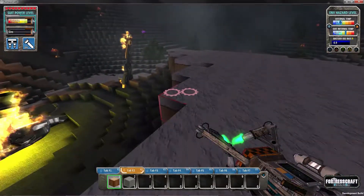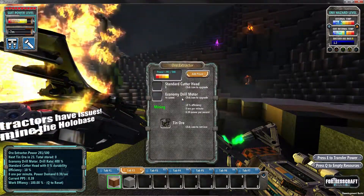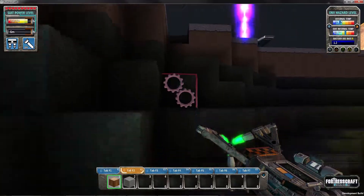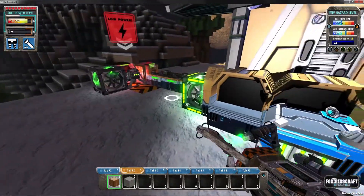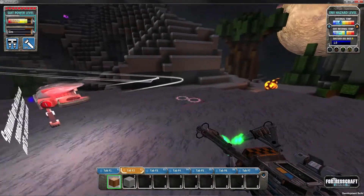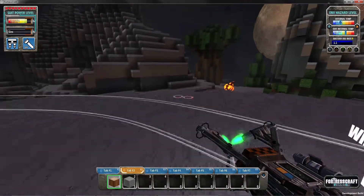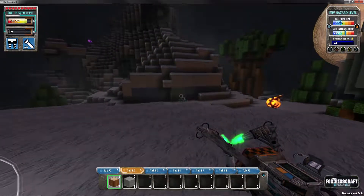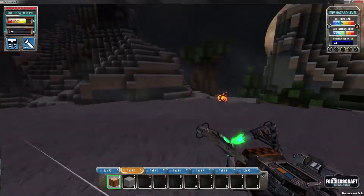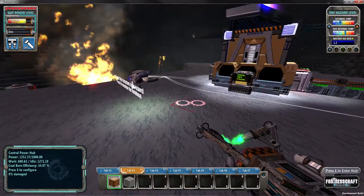Looking at the crafting recipes after research, there's the suit power pack — it doubles your suit's power and only one is required, must be carried. I want that. To craft it we need copper, tin, iron, and lithium. We haven't found lithium or iron yet, so in the next episode I'm hoping to find some iron and lithium and get things up and running. Between episodes I'll set up the copper extractor the same way we did for tin.